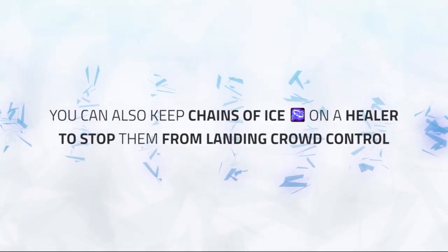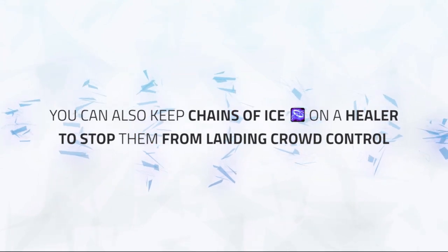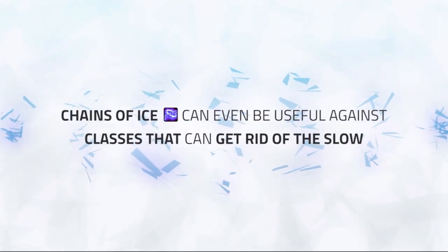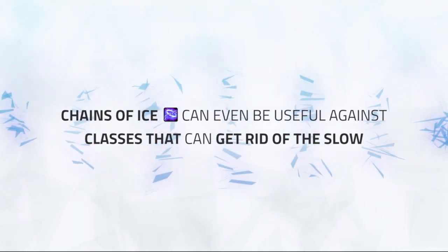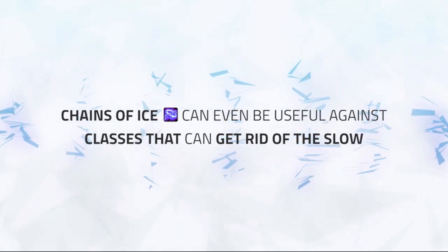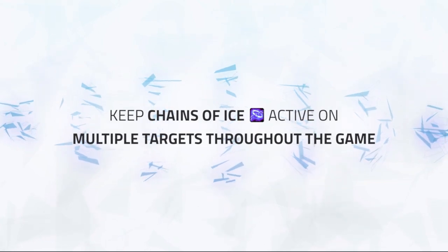You can also keep Chains of Ice on most healers so they can't roam freely looking for crowd control. For example, against priest teams, they may attempt to run out for a fear on your healer, so keeping them in Chains of Ice makes this much more difficult depending on the distance they need to run. On classes like Fury Warriors or Resto Druids that deal with Chains of Ice more easily, it can still be worth applying to avoid Bloodthirst or to slow down the druid and stop them from spam shapeshifting. In 3v3, it's important to keep multiple targets snared to make them easier to kite and catch up to, which benefits everyone on your team.